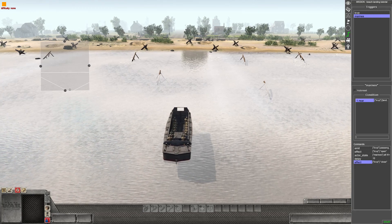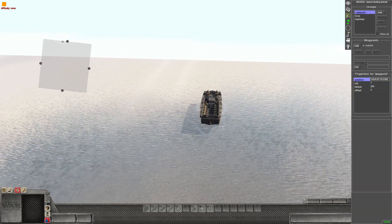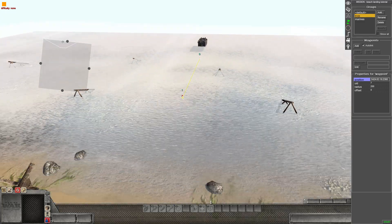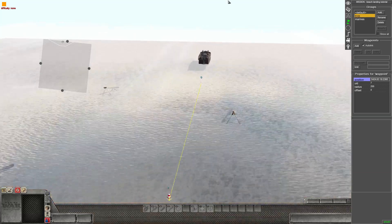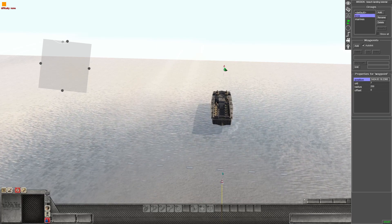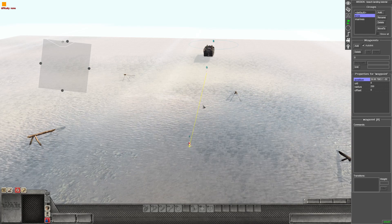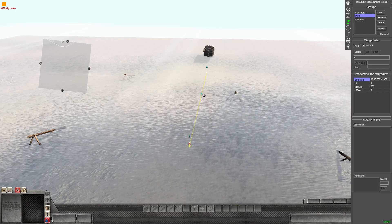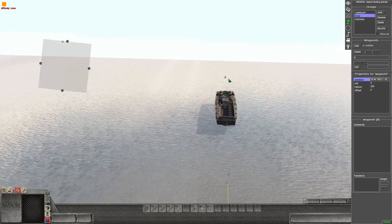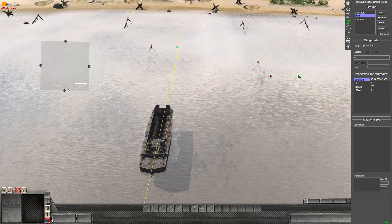Now we want the boat to withdraw. Add waypoints for the boat's return route — put one just behind where it dropped the soldiers off, then add another one further out to sea, so they're linked together (waypoints eight to nine). That gives the boat a direction to head back out.